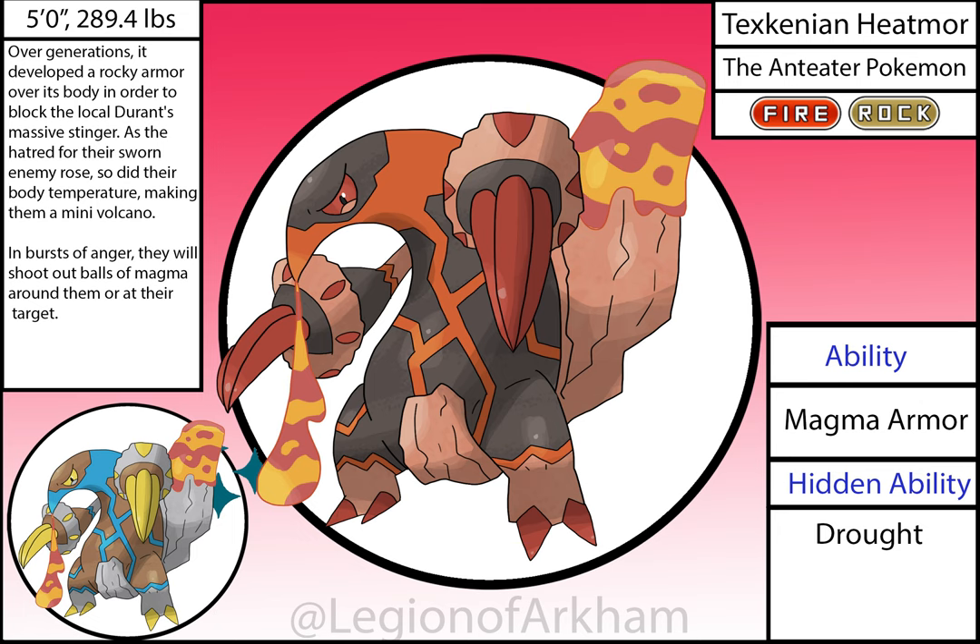Texkinian Heatmor, the Ant Eater Pokémon. For this variant, I made them a lot more hot-tempered and violent — like a volcano waiting to burst, hence the design and the typing. The pose and proportions changed a good bit in the reboot since I felt the original didn't change enough and failed to embrace its full potential. The Magma Tongue is my favorite thing about this render. I was starting to get good at rendering lava here, but I don't think I mastered it until the next rebooted region. It gained the rock armor to better deal with the Texkinian Durant's massive stinger.